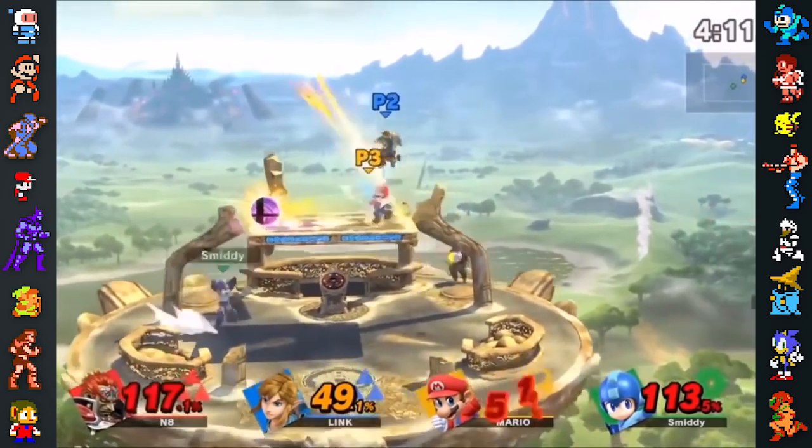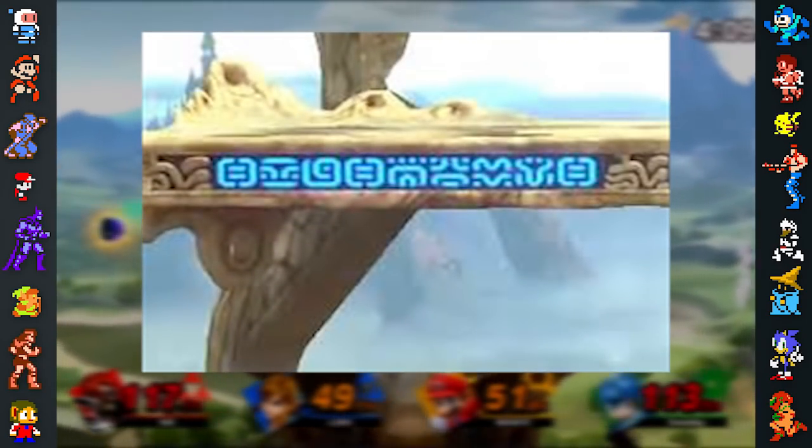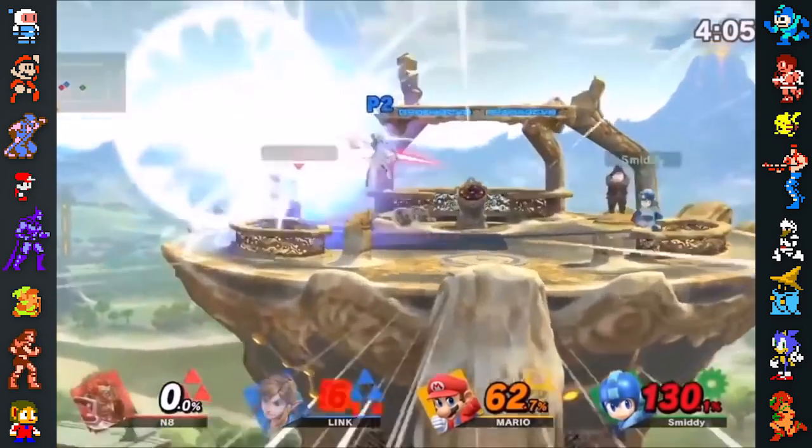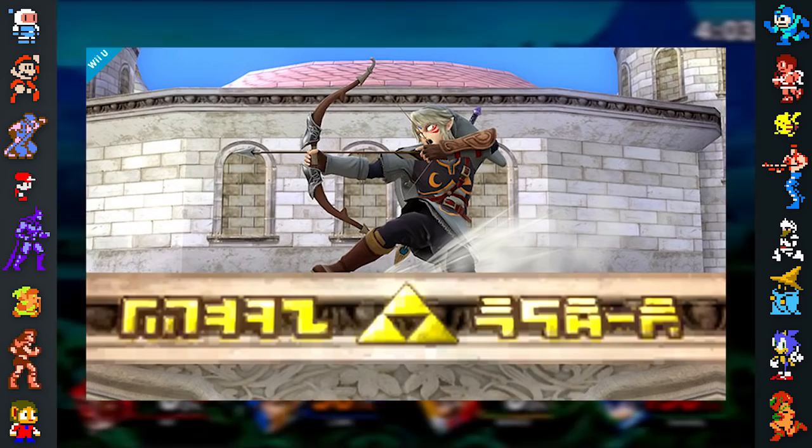Smash Ultimate's Great Plateau Tower stage features Sheikah text that, when translated, reads out 'Smash Bros,' similar to how the Temple stage, post-Brawl, features Hylian text with the same message.